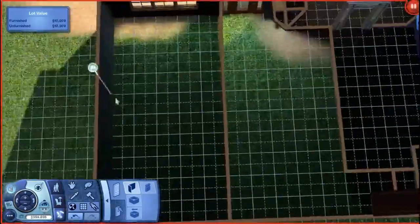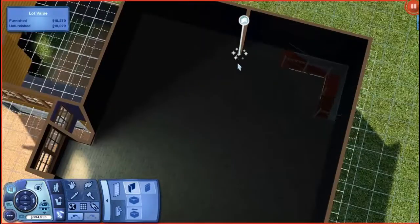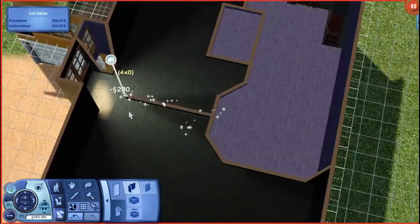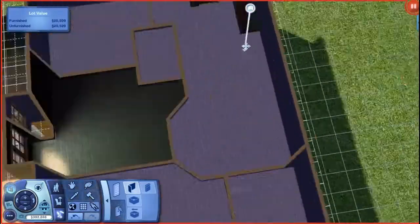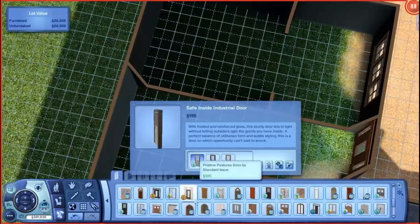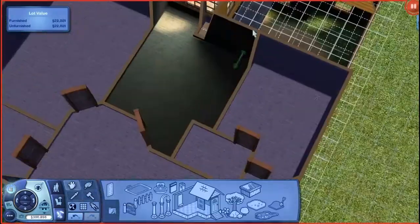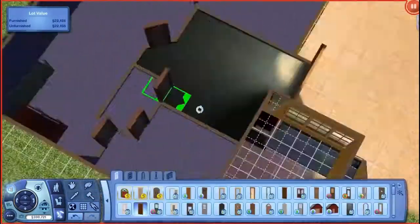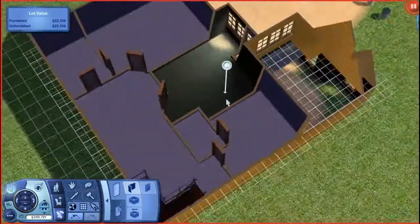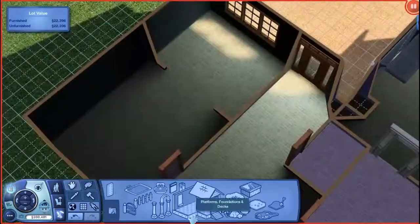I took advantage of the new stairs that came with the Prism Art Studio — that's what it's called. The front of the house is actually inspired by the picture, and everything else is completely from winging it.